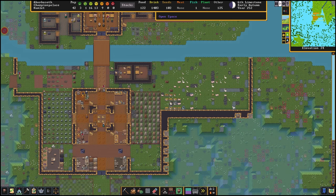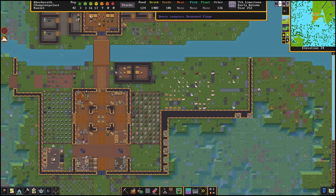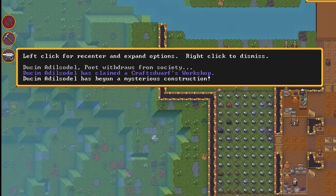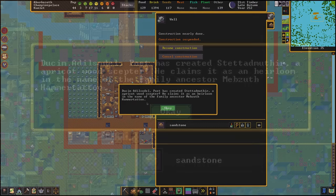Name a more iconic duo than dwarves and suspending construction — I dare you. Anyway, another dwarf started a mysterious construction: Dusim Adil. I didn't catch them yelling about it this time, they just got straight to work on what turned out to be an apricot wood scepter named Stet Admuthir.